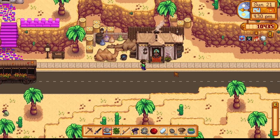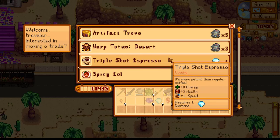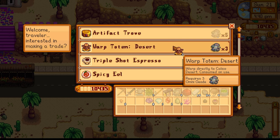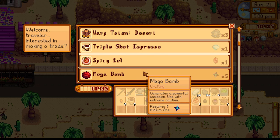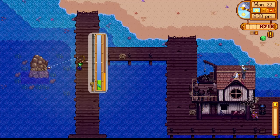On day number 21, we took all the resources we had, went to the desert, and traded some stuff at the desert trader. We had diamonds which means we could get triple shot espressos. We had Amethysts which means we could get warp totems to the desert. This was super important because it means we could start our Skull Cavern run at 6 o'clock in the morning instead of 10 o'clock - so we wouldn't have to wait around for Pam. We also got spicy eels, staircases, all the goodies.